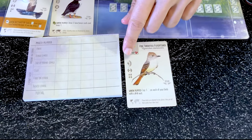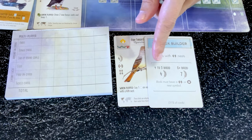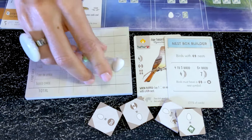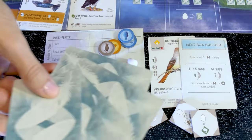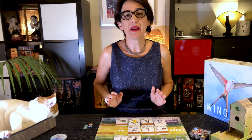As soon as the fourth round is completed the game ends and we score for a final tally. Use the scoring notepad to track the six ways of scoring: points from the birds (the number next to the feather), points from your bonus cards if achieved, points from end-of-round goals, one point for every egg on your birds, one point for every food token cached, and one point for every card tucked under your birds. The player with the highest total wins; in case of a tie, the player with the most food wins.